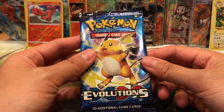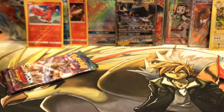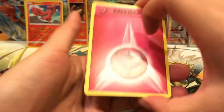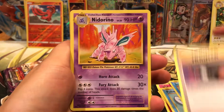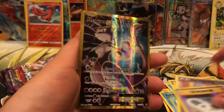We are going into a Raichu Evolutions pack. Let's see what we're going to get in here. We have a Fairy Energy, Voltorb, Tangela, Poliwag, Seal, Energy Retrieval, Clefairy, DCE, Slowbro Spirit Link, and our Rare is...